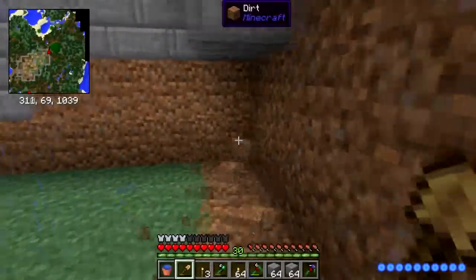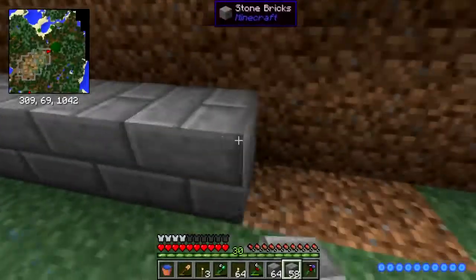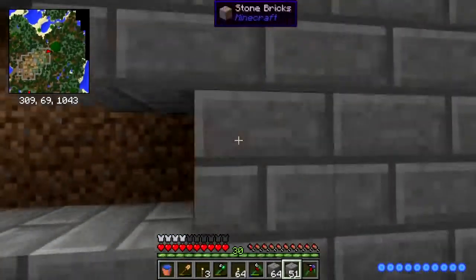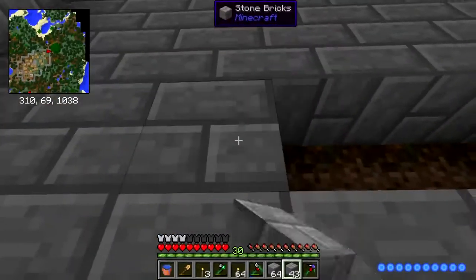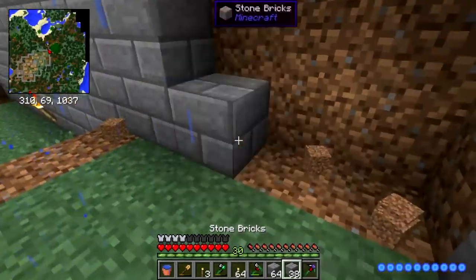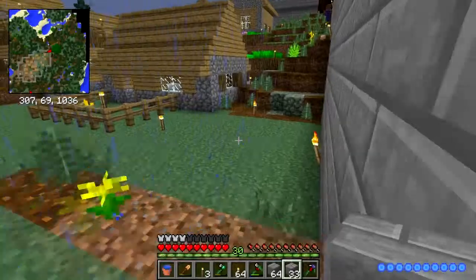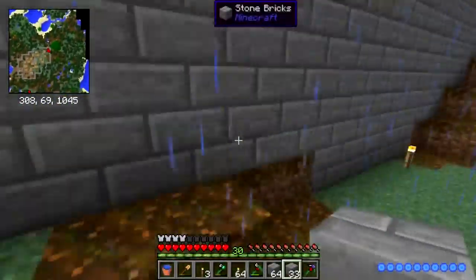There we go, just put these to use. We'll do some smeltering. I actually worked on my mine a little bit — I found some lava, eight buckets worth: four for the smeltery and then four more to make fire seeds.